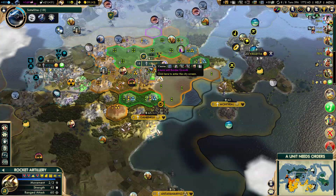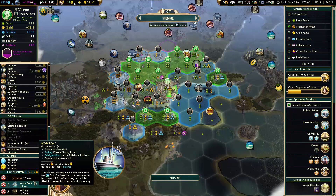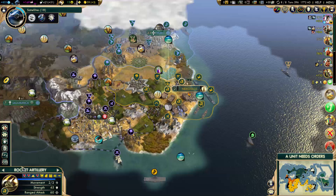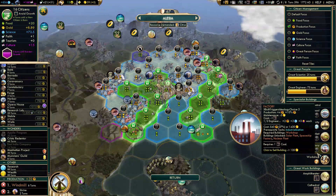This is actually a landmark right outside of my border. I could steal that with a great general if I really want to — I might get a great general from this war. That's interesting, maybe I'll do it. Also there's a workbot, but I don't have refrigeration yet, so there's no point getting that workbot because I can't hook up the oil yet.